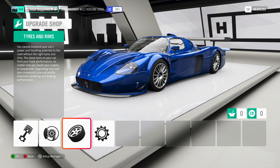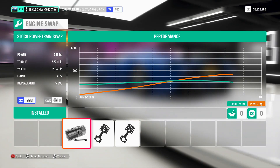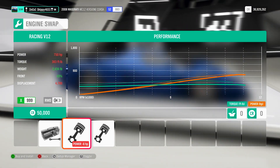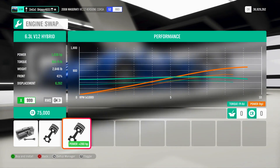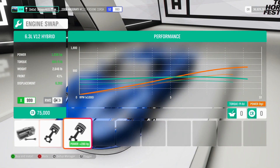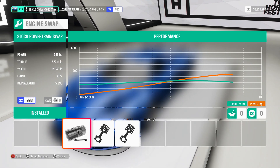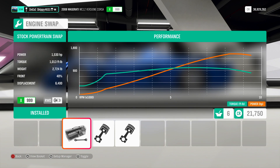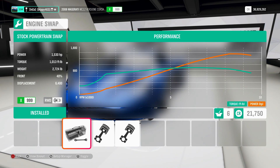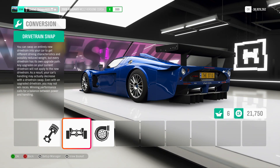Here we go then, first things first — let's check out the engine upgrades. We're running a 6-litre, standard, 756 horsepower. We can swap in a racing V12 or a 6.3-litre V12 hybrid. Now, I know this car can get 1500 horsepower but I don't know which engine that is with, so I'll find out. The standard engine can run 1530 horsepower, so I'm going to stick with that because I want 1500 horsepower from my Maserati. I'm also going to stick with rear wheel drive because I'm a little bit of a madman.